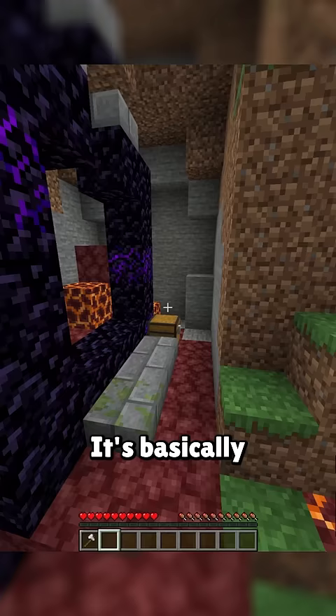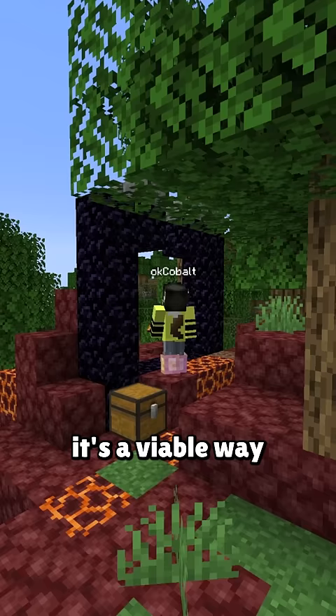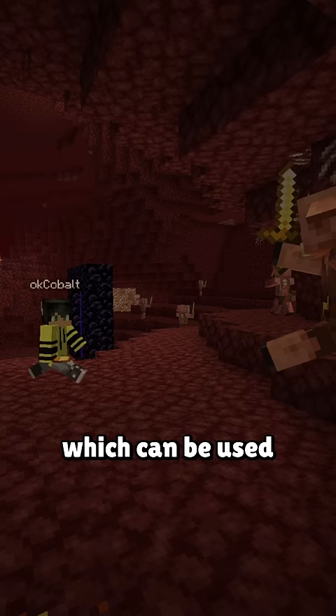It's basically the only structure where you can get enchanted tools so early into the world. It offers up the best food in the game with the golden carrot, it's a viable way to enter the nether if you're lucky enough, and it almost always has gold or gold blocks which can be used to barter with piglins to get a ton of other items.